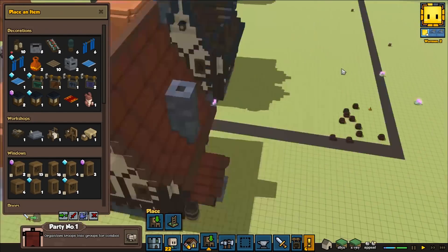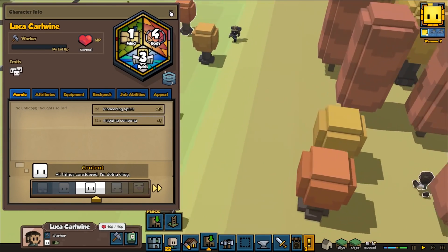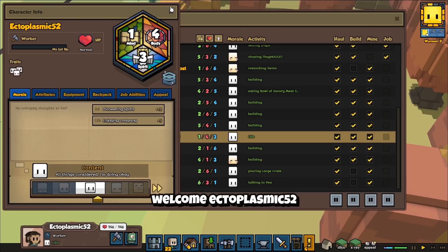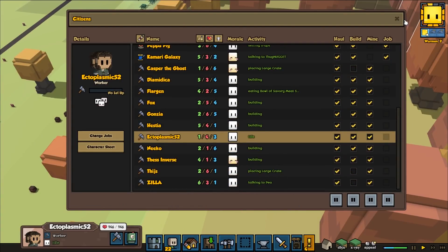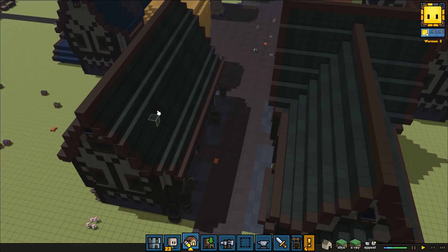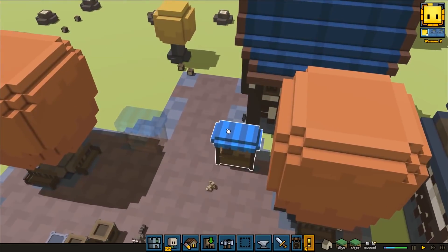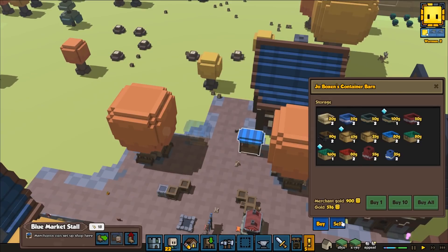Another daily update — 22 people. A guy joins finally! Luca, with 4 body, 3 spirit, and 1 in mind. This guy is going to be Ectoplasmic 52 — welcome to town, hope you have an amazing time with us. Okay it looks like it's going good there. Let's send in a merchant — I want to beat the daily, I want to beat the half upgrade goal. Joe Boxen, hello dude!